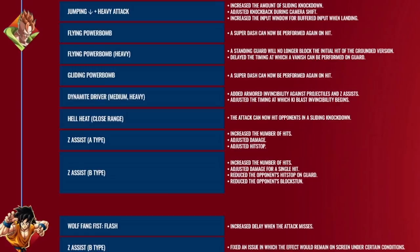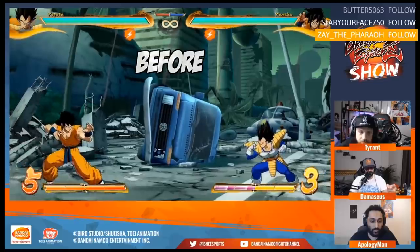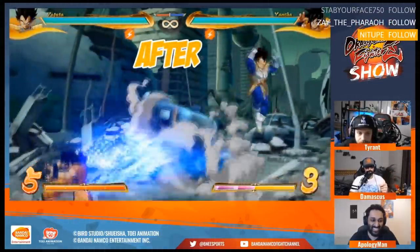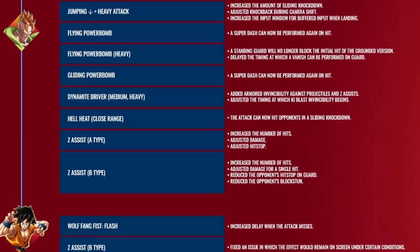Now I'm just going to take a different tone for the video because Yamcha unfortunately took a very big loss today. I think this might be one of the standout nerfs of the patch — his Wolf Fang Fist Flash, the EX Wolf Fang Fist, now has an increased delay when the attack misses. That's a very innocent looking couple of words, but when I was watching this live and saw the before screen I knew I was dead. Let's just roll the clip and see what Yamcha looks like now. Seeing the before and after — it's going to be bad. He's dead. That is going to be a huge deal for Yamcha.